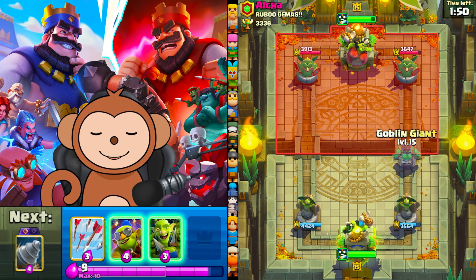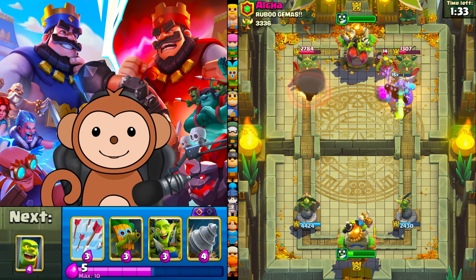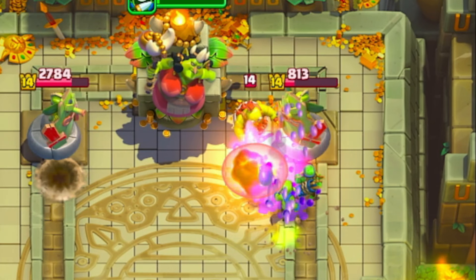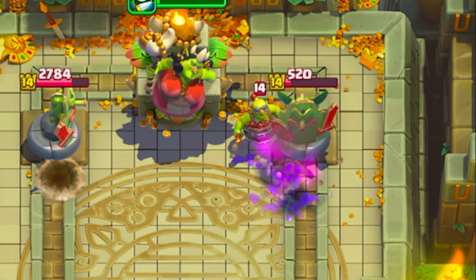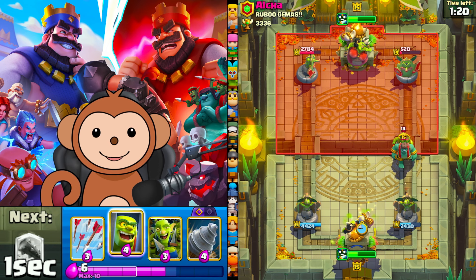Let's go Jolly Green Giant right side, demo left side, see what we can do with this. We're going to ignore his Queen ability — it doesn't do that much damage when it doesn't have a tank. Look at all that value we're getting with that evolution giant. I'm going to go dark gob in front of King. Let's go high cage.